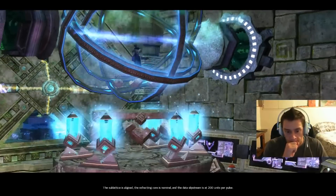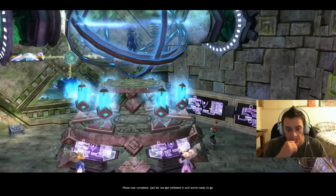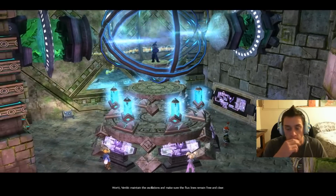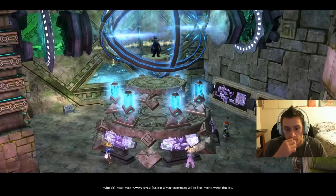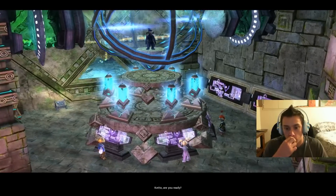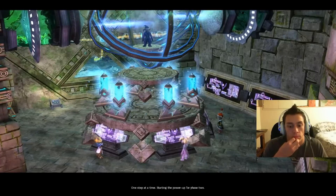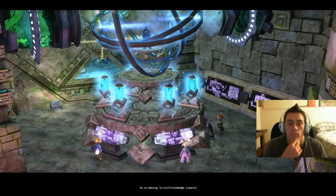The sub-lattice is aligned, the refracting core is nominal, and the data slipstream is at 200 units per pulse. Phase one complete. Let me get tethered in and we're ready to go. Wart, Nim — maintain the oscillations and make sure the flux lines remain free and clear. Always have a flux line so your experiment will be fine. Ketto, are you ready to be the next Snap Prize winner? Absolutely. One step at a time — starting the power up for phase two. So relaxing, so much knowledge.